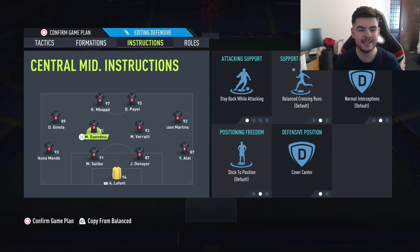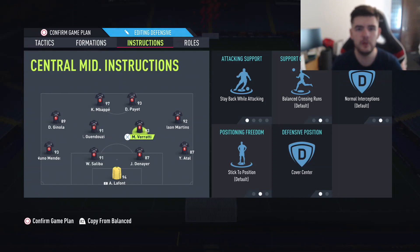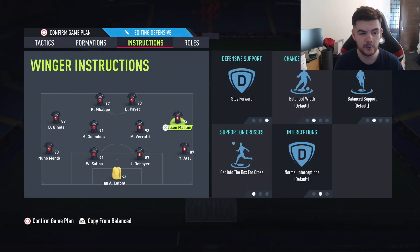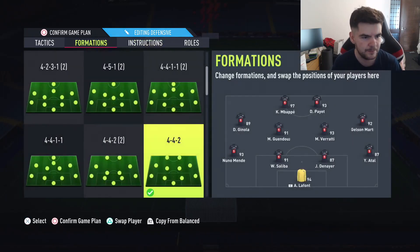Center mids: you're going cover center, stay back — so they're actually going to be staying back pretty much the entire time. That means you're going to be starting a lot of your attacks via those left and right mid players. For strikers, you've got them on balance. With center mids on stay back and no CAM, you can't have both strikers getting behind — otherwise it's going to be really hard to find that pass. But on balance, they'll come a bit deeper for the ball, and you'll be able to play a through pass into them quite nicely.